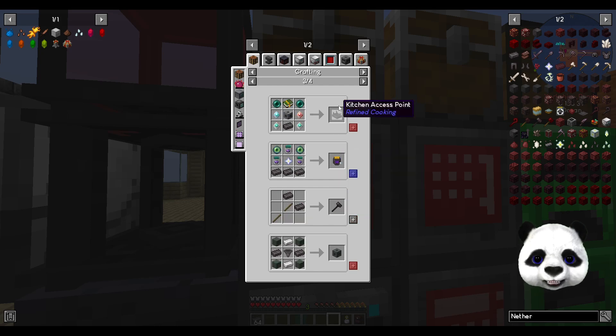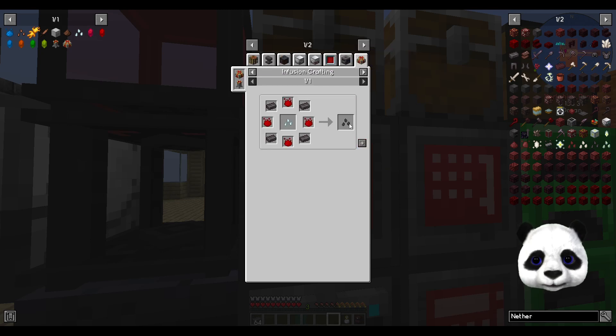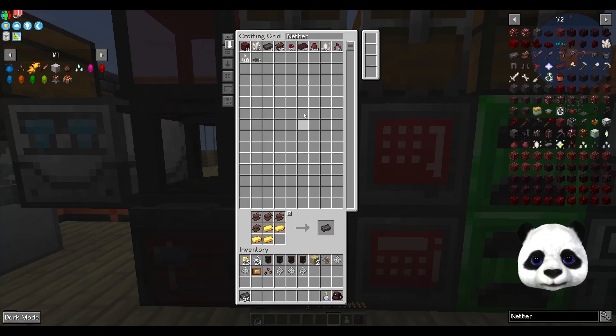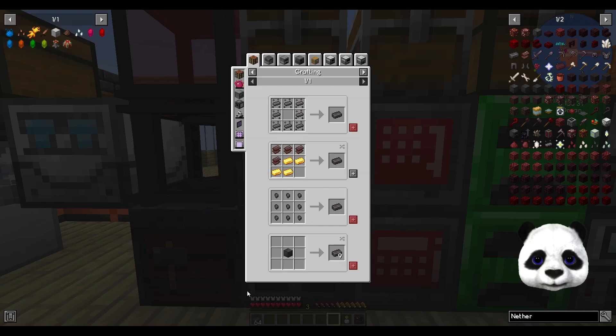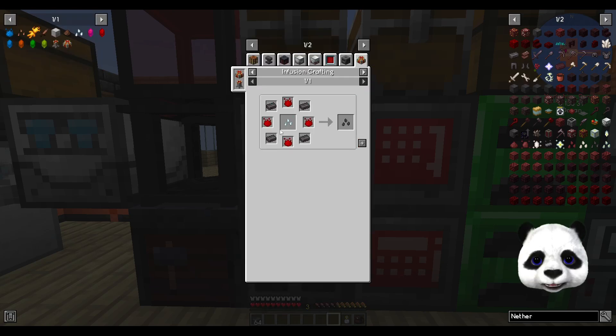That gives us access to things like the network transmitter and we have an upgrade that furnaces as well - great for the crusher, access points for the kitchen, extreme reactor parts. You could upgrade all our tools. We can make netherrack seeds, which I think I already... oh no, I do not. So one of the first things we want to make is some netherrack seeds.